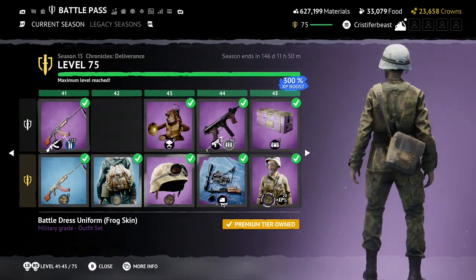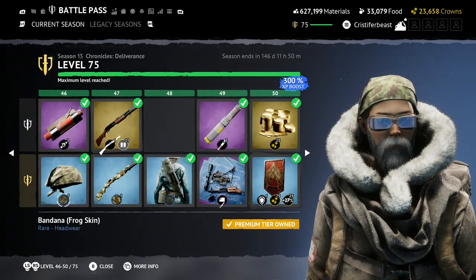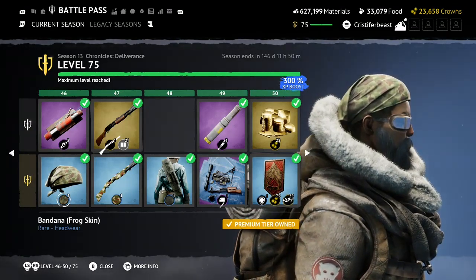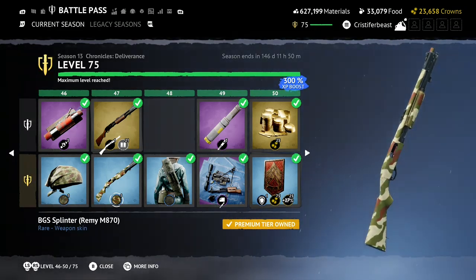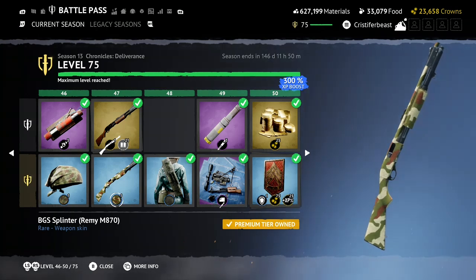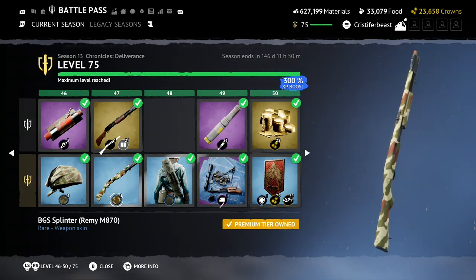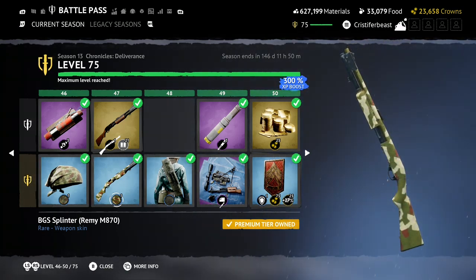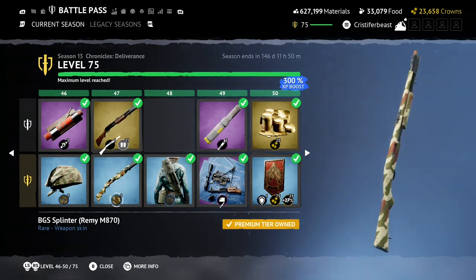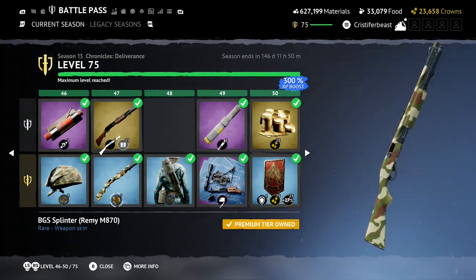Battle Dress Uniform Frog Skin — we got some more military uniforms in frog skin colors, looks nice. We have a Frog Skin bandana — not much to talk about. Then we got BGS Splinter on the Remy. This is one of the rare L's taken by the camo team. Not how I would have done the Remy — I don't visually like how this looks. I feel like it could have been done a little better by leaving some of the wood exposed, especially around the trigger area. I am a picky bastard, but I'm not a big fan of how the BGS Splinter skin looks on the Remy.